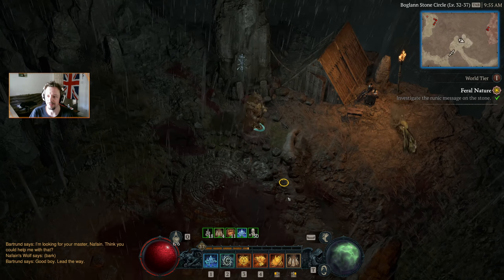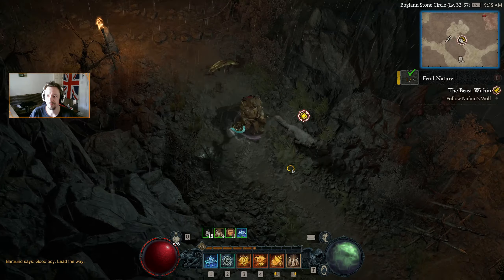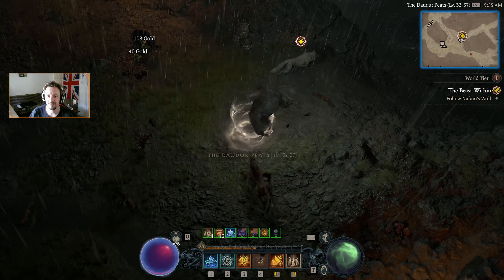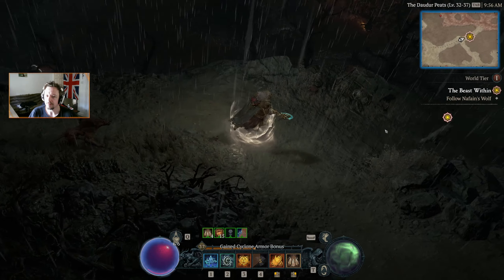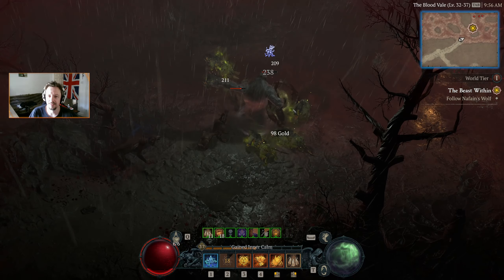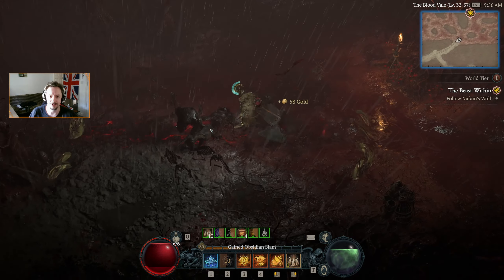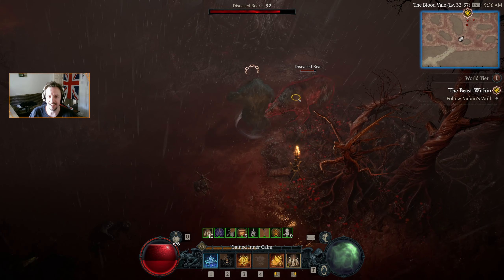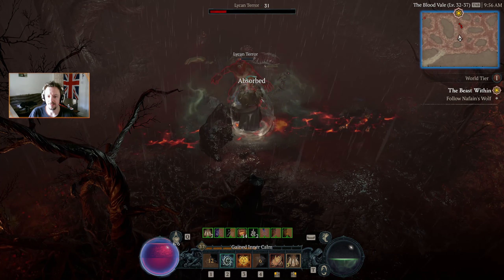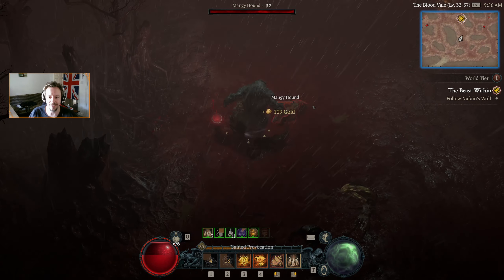So where is this Druid? I guess we've got to keep really close to the wolf. The blood veil — this does not look like a good place to be. I see fire walkers — those are cool. Diseased bear — that's not cool. Don't worry, bear, I'll put you out of your misery. This whole veil is not very well.